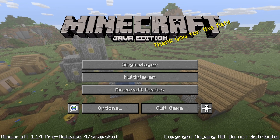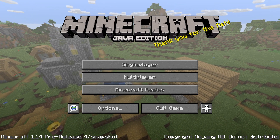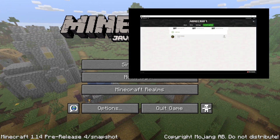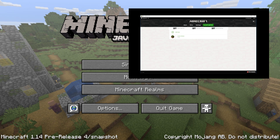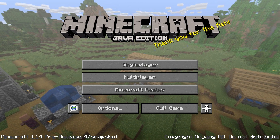This is potentially the last pre-release before the full release of Minecraft Java Edition 1.14, the Village and Pillage update, so I do encourage you to try this one out. If you don't know how to, click on the link on the video right now — it'll take you to a tutorial about how to get and play a snapshot. This version is called a pre-release, but it's technically counted as a snapshot.